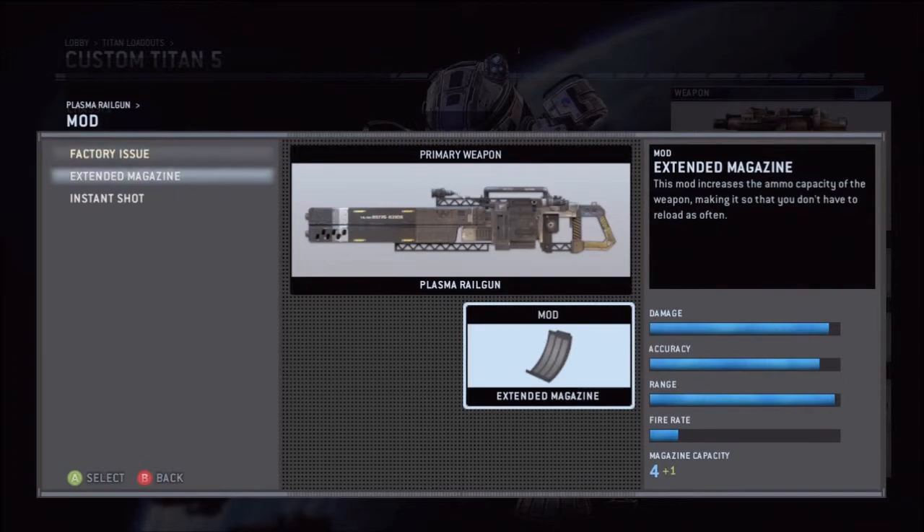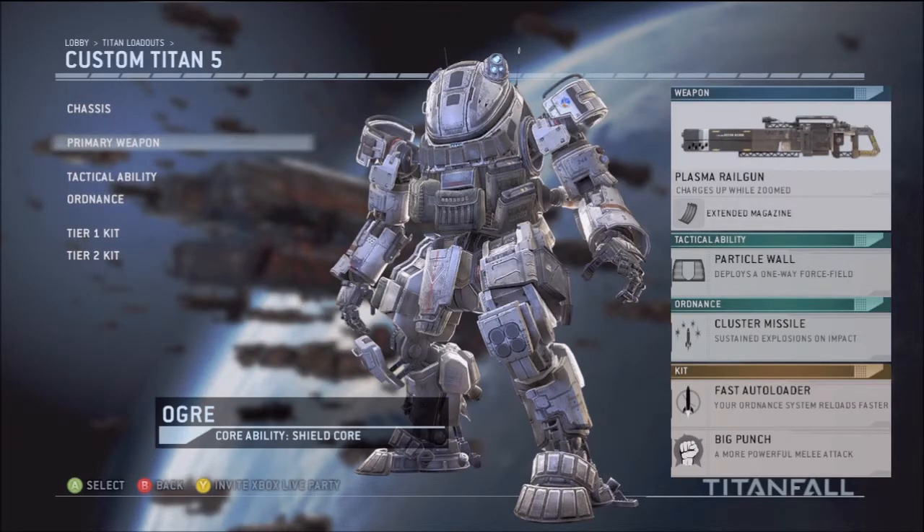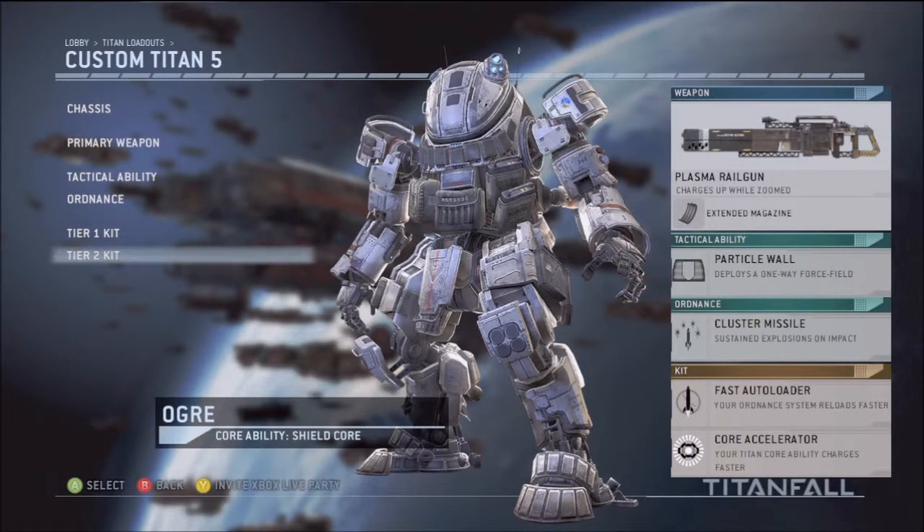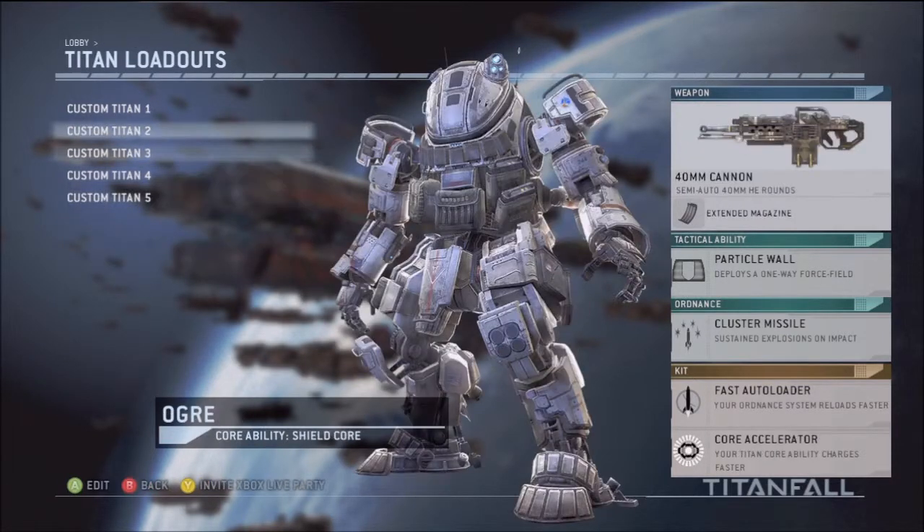I can show you the Plasma Railgun with Extended Mags — that's a good way to use it. It's probably my least favorite thing in the game, that's why I didn't have an actual class for it. Particle Wall, Cluster Missiles, Fast Auto Loader, and this time Core Accelerator. Since it's going to be a distance, long-range gun, it needs that extra core ability. If somebody tries to flank you or knock down your damage, you're going to be alive longer than the other Titans since you're at a distance. Your Core Accelerator will build up your core ability faster by shooting at people from a distance, and that's the exact reason I use it for these distance classes too.